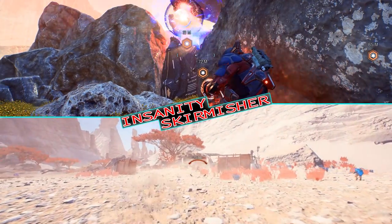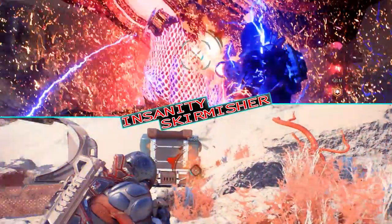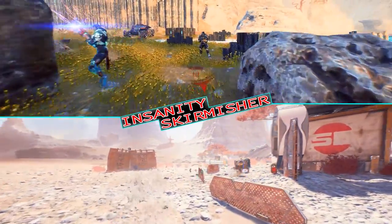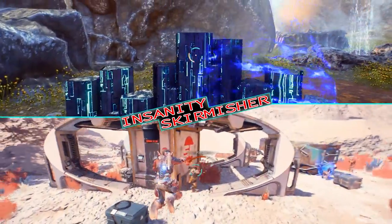Howdy folks, in this video we're going to be taking a good look at what I consider to be the best build with powers, profile, weapons and armour for a skirmish, run and gun type approach, making you very hard to kill and deal huge damage from up close and far away. This build also includes a second loadout variant specifically designed for melting architects, so without further delay, let's get right into it.